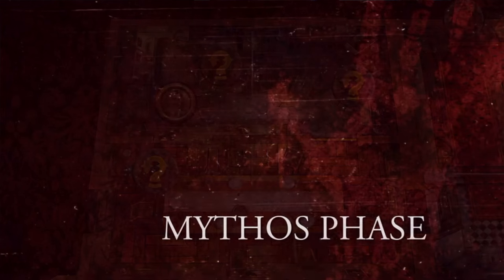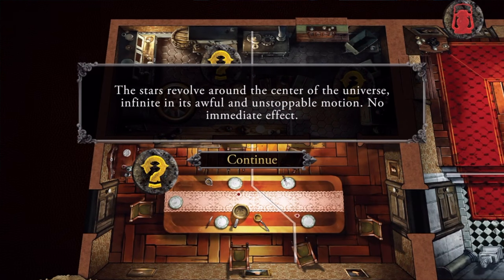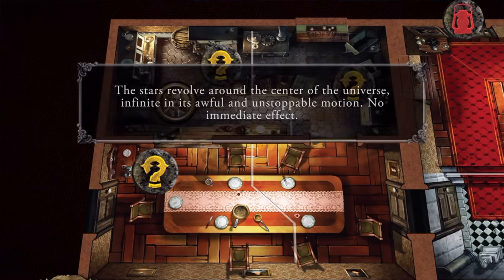Finally, you can attack a creature that is in range. The app handles the heavy lifting here, telling you what skill check to perform to have a successful attack. After the investigators have taken their turn, it's time for the mythos phase. First, the event happens — this can simply be a noise in the distance or something far more sinister.